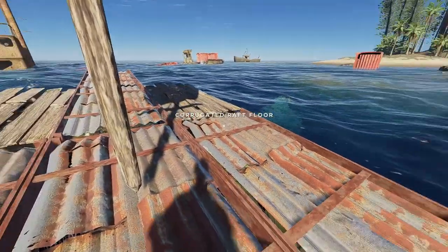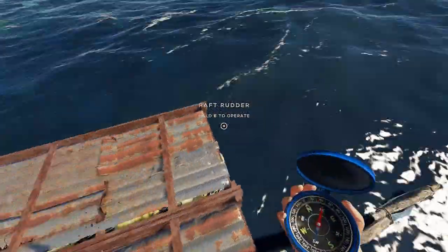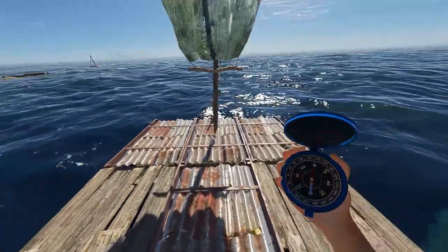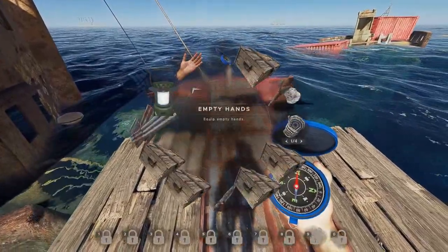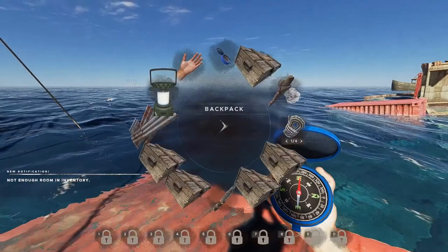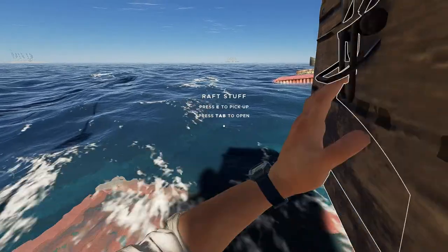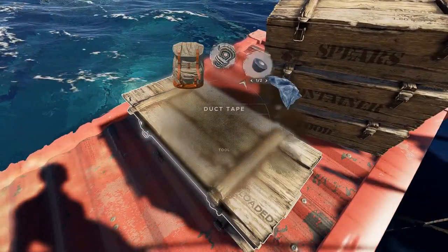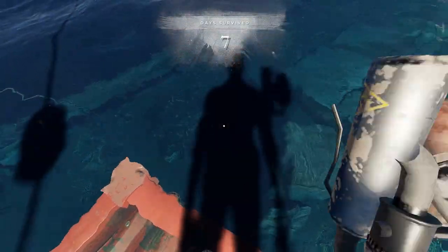If I can find enough buoy balls, I'll add two raft pieces at the front to make it three across. Beyond that, I don't really think I need to expand it much more. If I have some planks, I'm going to build a couple of container shelves — maybe two, three, four of those. We'll see how many planks I end up with. I'm just going to use this red shipping container to stack my things for now. Get rid of the pieces I don't need here and drop them.